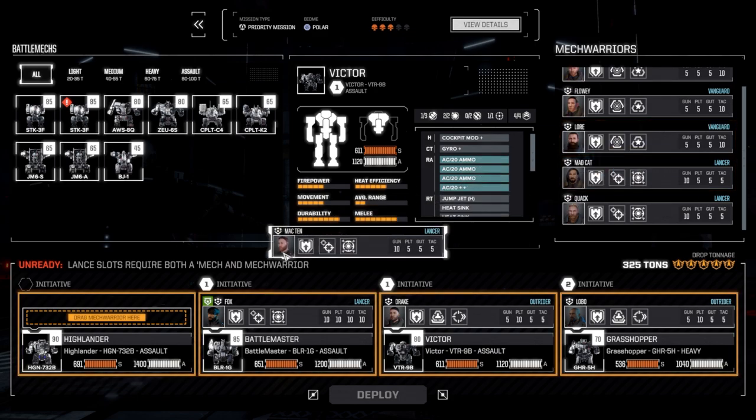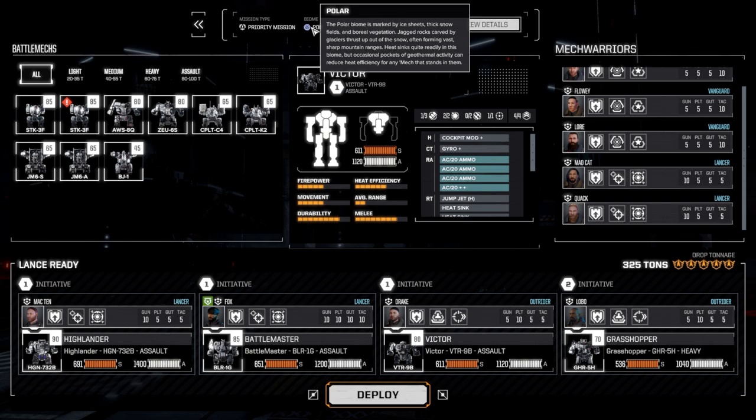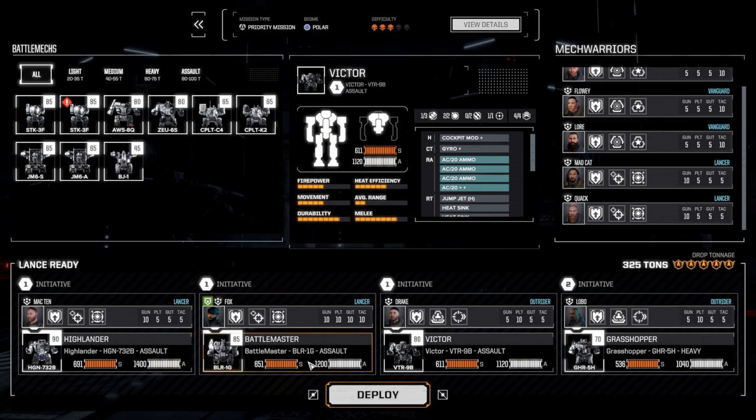Mach 10 hasn't had a chance to be on a story mission, so I'm going to let him have the honor of piloting the Highlander in my absence. The Battlemaster should perform even better since this is a polar biome, even including the fact that we enhanced it further with the heat exchangers. We're going to try this out and see if this is sufficiently fast. There's no way to know until we actually get in there, so in we go. We'll see how troublesome this mission is.